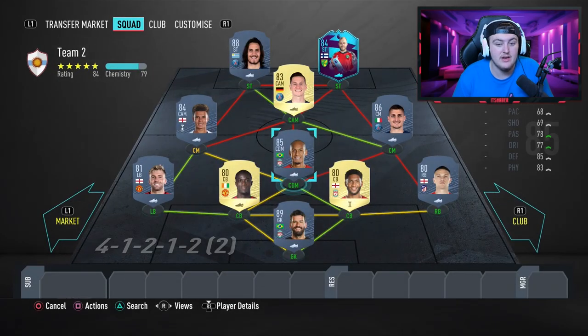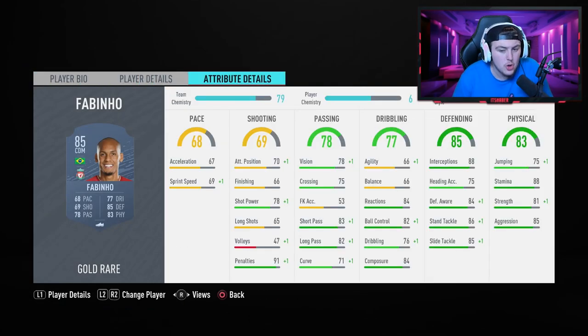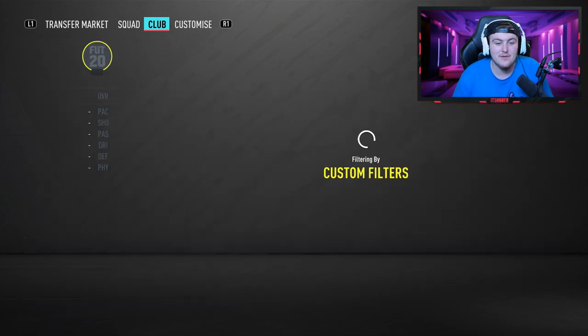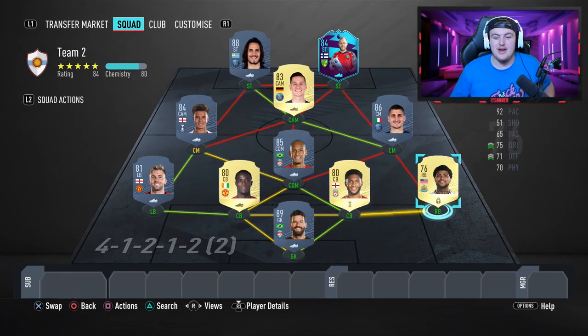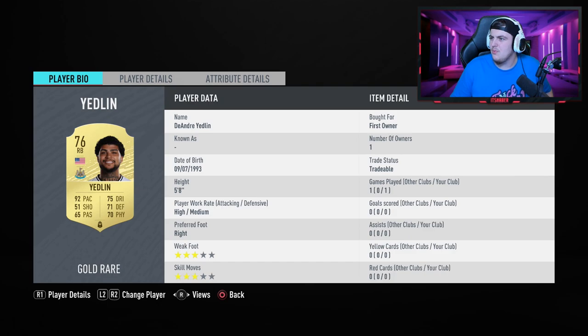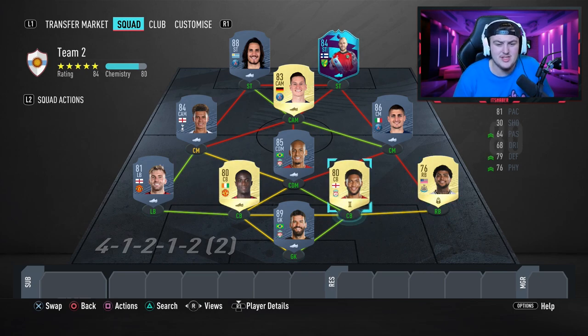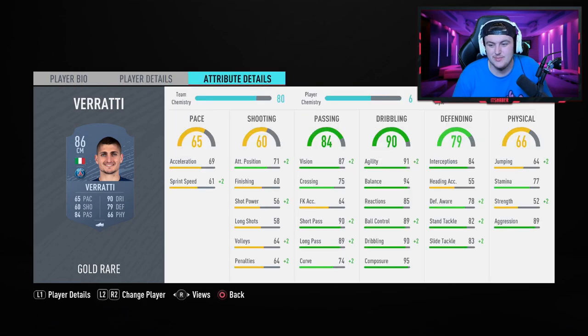Fabinho's pace — 68 — seems slow but if you put a Shadow on him you'll really enjoy this card. He's strong on and off the ball and always in the right place at the right time. The other change: why have you gone with Kieran Trippier? I would go with DeAndre Yedlin instead — he's about 6,000 coins. Please do whatever you can to get rid of Trippier; he just looks absolutely awful. Even if you can't afford Fabinho right now, at least replace Trippier with any better Premier League right back.